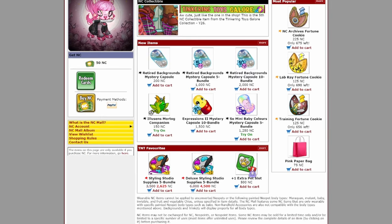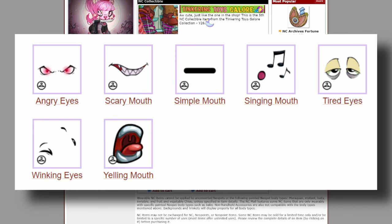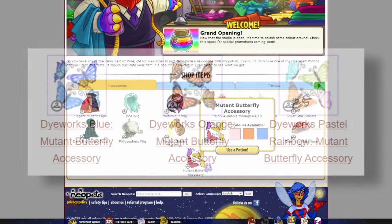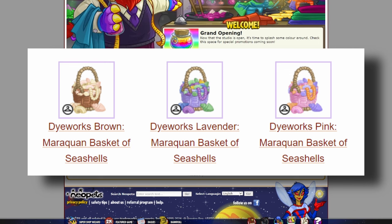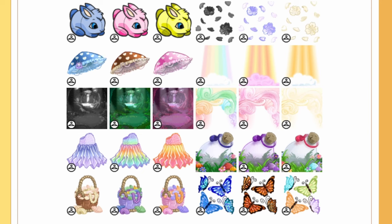In NC news, we've gotten the new Expressions Capsule, which has a lot of cute eyes, simple mouths — that kind of thing people have been using to create monstrosities. But what I'm really here for is the new Spring Dye Works set: the Mutant Butterfly accessory in pink, orange, and blue; a Baby Snow Bunny Plushie which is baby-only but so cute; a Moroccan Basket of Seashells; and the Charming Mushroom Cap — I'm so excited about this.